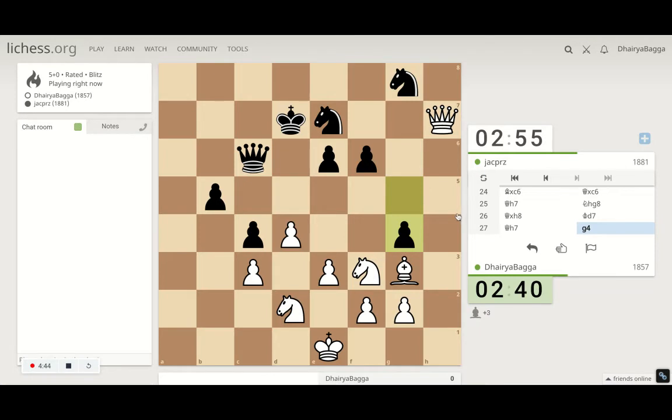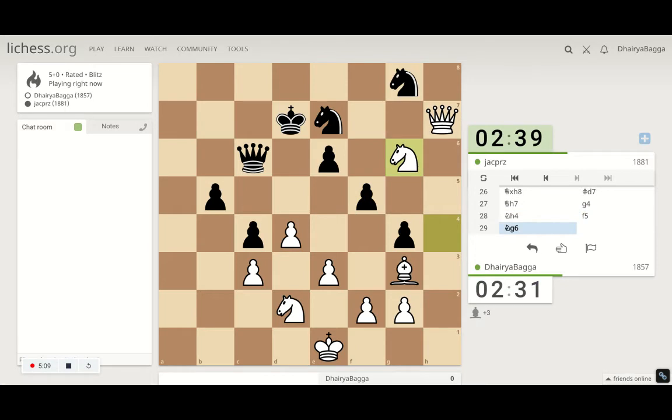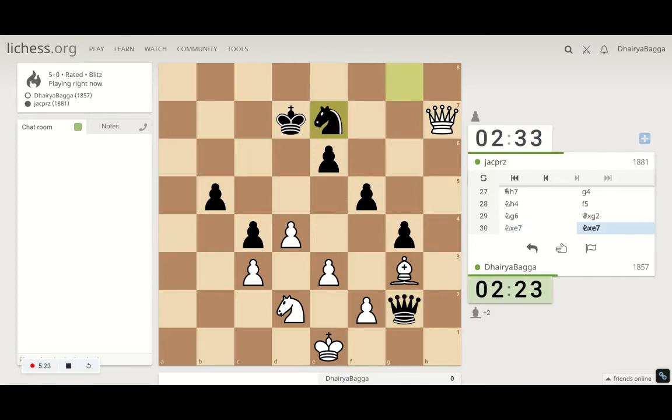Knight can hop in on h4, then attacking the knight — that makes sense. It also defends g2. The knight is pretty good there. Let's create some pressure on the knight. He takes on the pawn — but that's all he can do. I'll take the knight, he takes back.